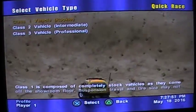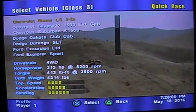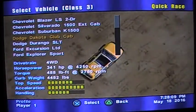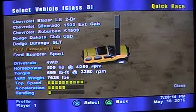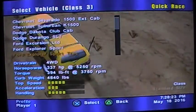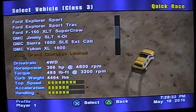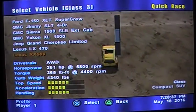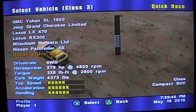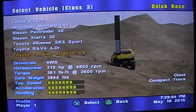Vehicle selection is by class. Here is your list: Chevrolet Blazer, Chevrolet C/K 1500 Extended Cab, Chevrolet Suburban, Dodge Dakota, Dodge Durango, Ford Cruiser, Ford Explorer, Ford Explorer Sport, Ford F150, GMC Jimmy, GMC Sierra, GMC Yukon XL, Jeep Grand Cherokee, Lexus LX, Lexus RX 300, Mitsubishi Montero, Nissan Pathfinder, Nissan Xterra XE, Toyota 4Runner, Toyota RAV4, Toyota Tacoma, and Tundra.